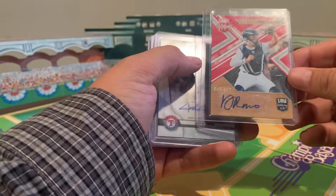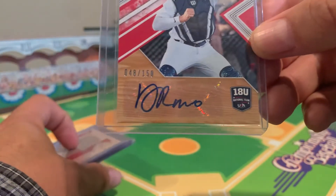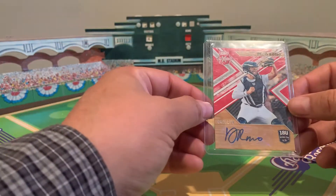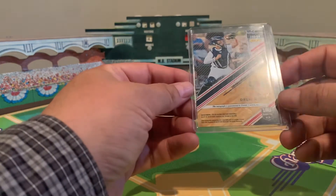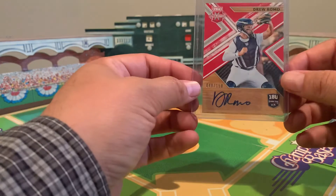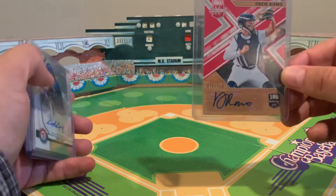Numbered out of 150 — here's number 48 out of 150. It is a Drew Romo card from 2018 Panini Elite. I'm not even sure if Drew Romo made it to the majors, but it doesn't really matter. This is a sticker auto, and having a sticker autograph of any player is always a fun thing. So this is a cool card.